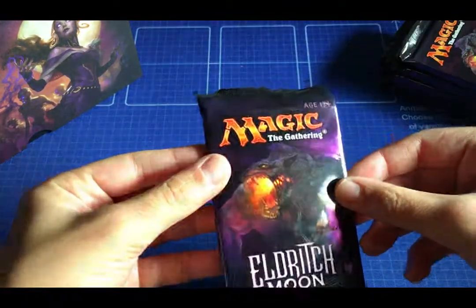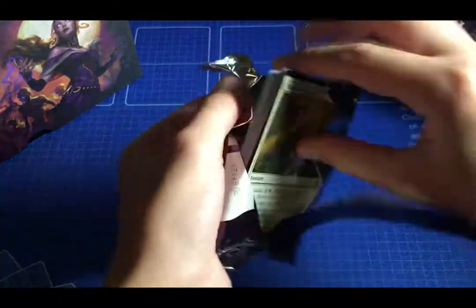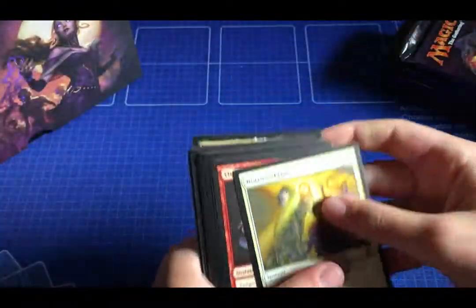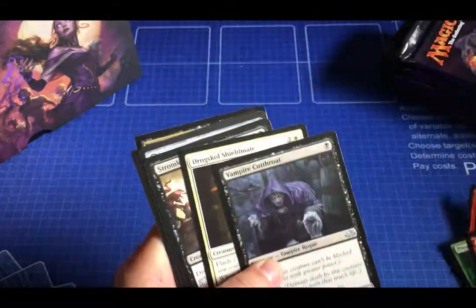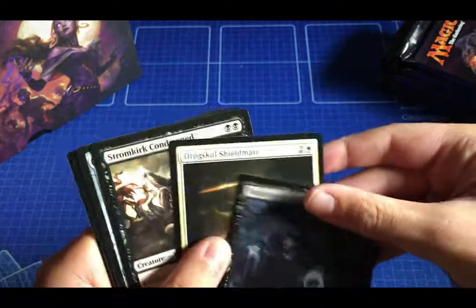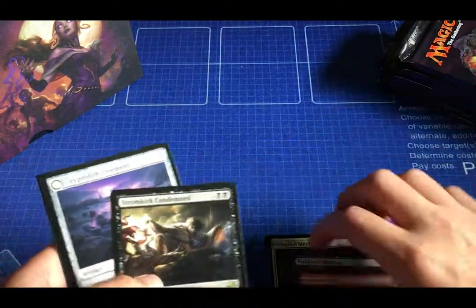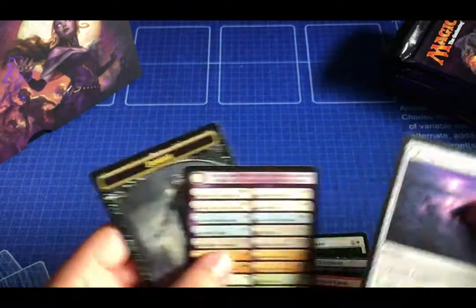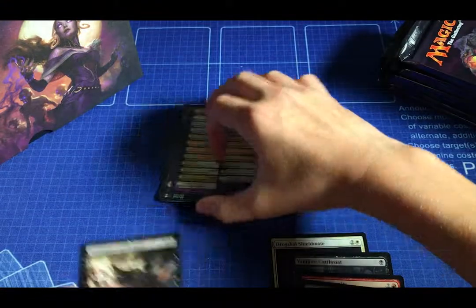Going on to the first pack, which is an Inalrich pack. I'm not going to go over the commons but we'll look at the uncommons. Vampire Cutthroat is very good — it's a one-drop with Skulk and Lifelink, so that's pretty good. The first rare is Stromkirk Condemned. We've also got a Zombie Token and a flip uncommon, so that's pretty solid.